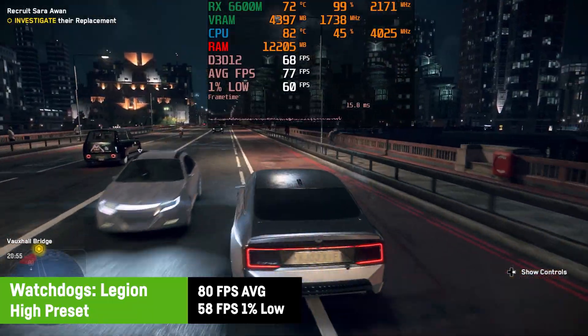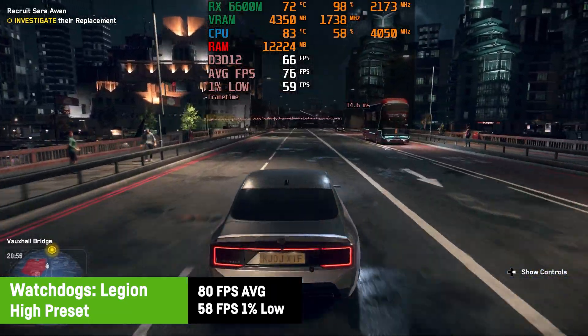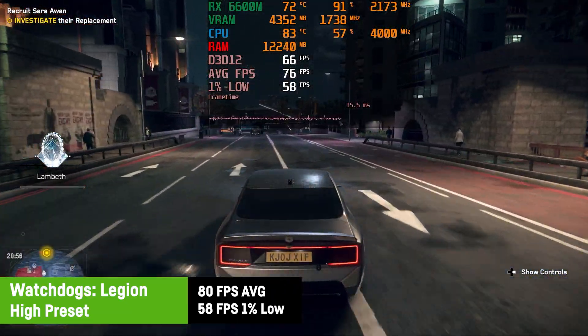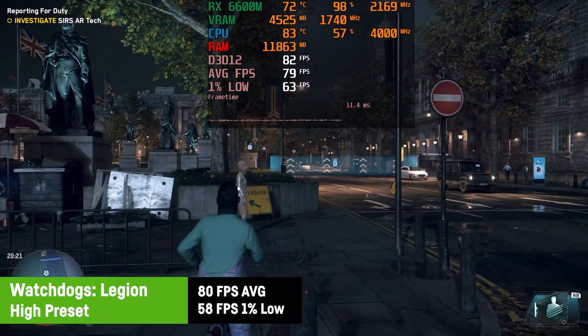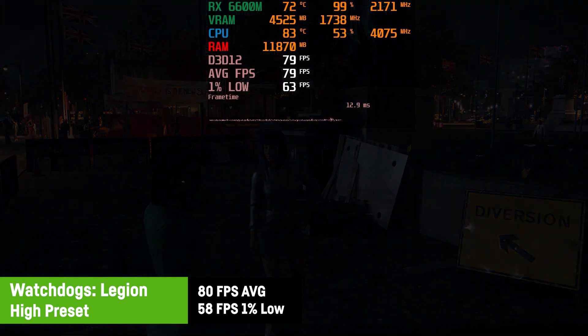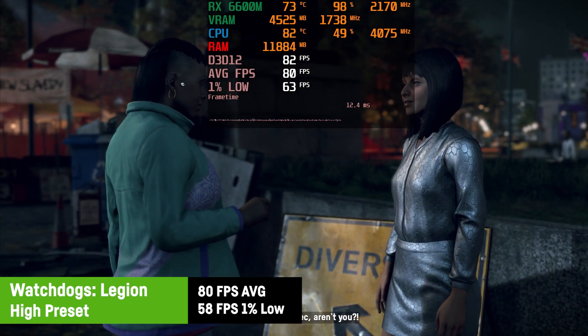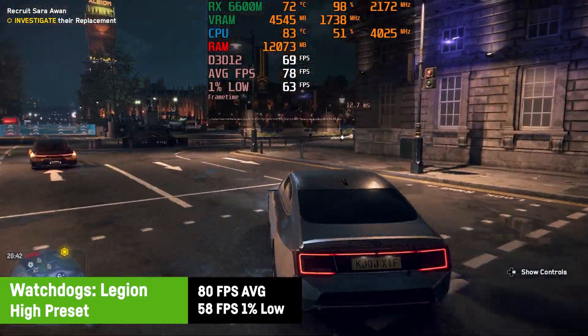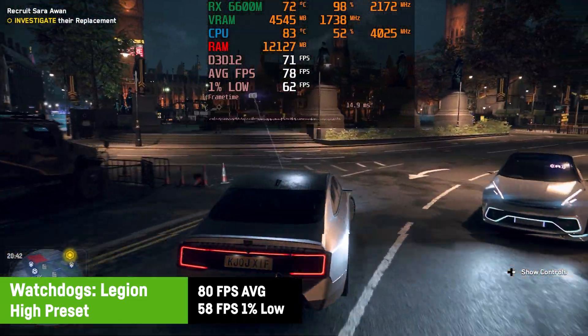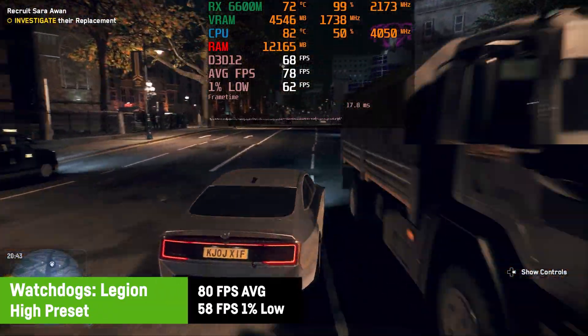I tested Watch Dogs: Legion with a high preset, resulting in a pretty good average of 80 FPS and a 1% low of 58 FPS. Many people claim its predecessors look better, and you could ramp up the settings even further if you're okay with 60 FPS on a single-player third-person open world game.